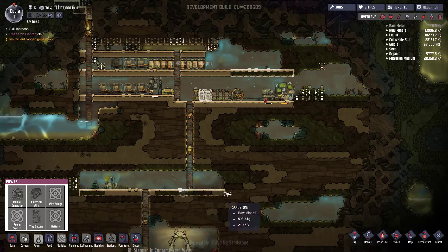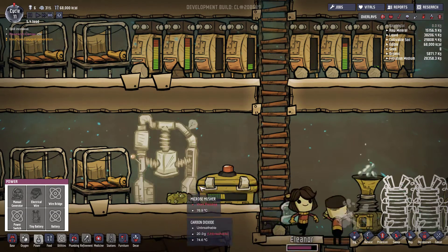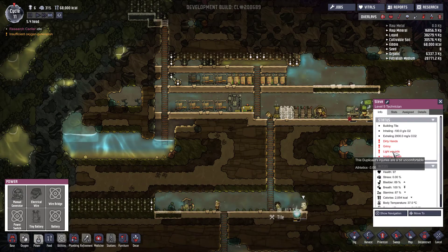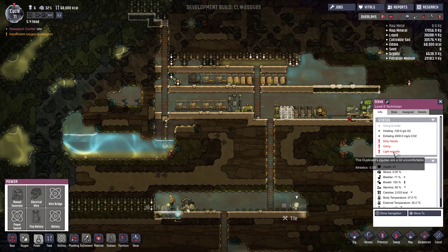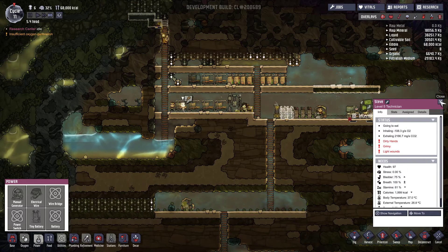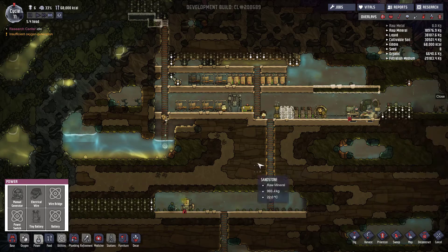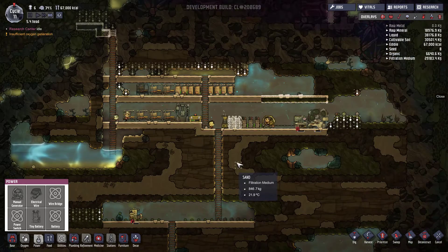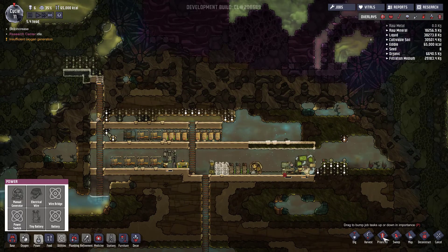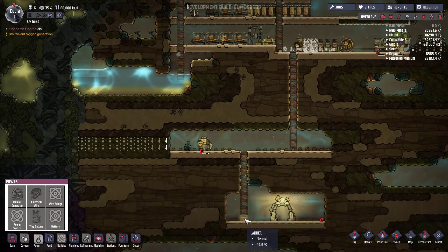Steve's cooking away. He was lightly wounded - Steve's at 97% health, no stress, but the bladder's pretty full, so feel free to use the toilet Steve. Overall it seems to be going well. We've got enough water to last us for a while. Look at that raw metal - let's have some electrical wire in there, prioritise that as a nine.